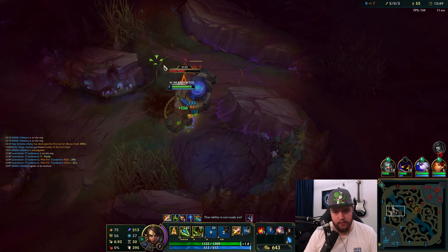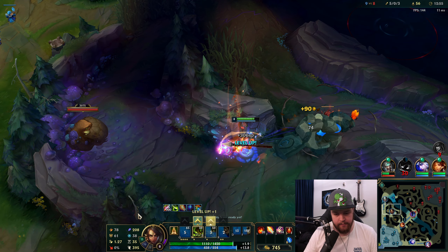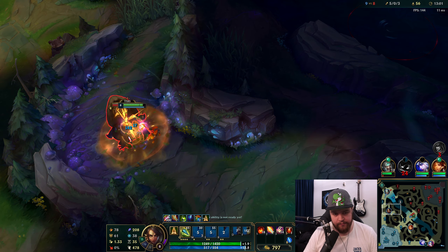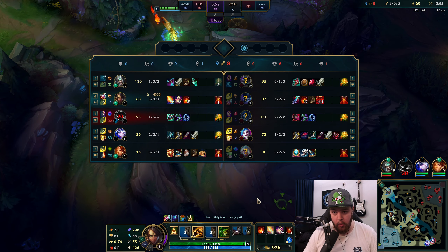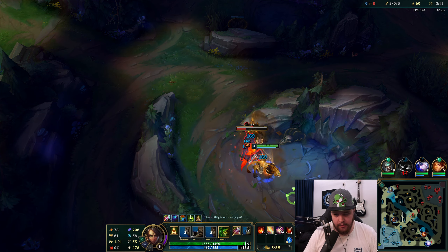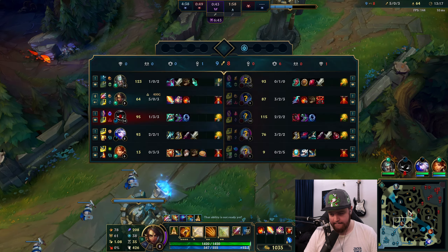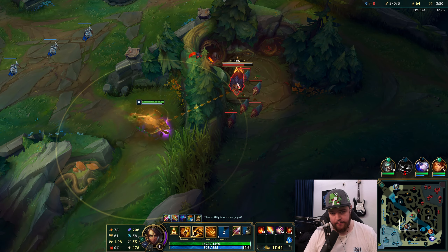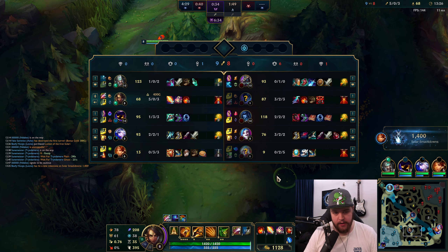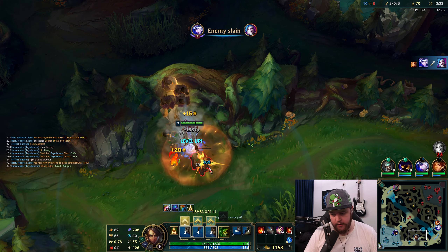Mid lane is dead for overextending and disrespecting Nocturne ult — I don't think there's any chance he lives. It's too greedy. I need to clear my top side camps now — we're looking very strong at the moment though. Nocturne went for that kill? You are an absolute maniac — I'll take it. Nocturne ult is down, so he's definitely going to be on his red buff. I need to clear my bot side camps; I'm a bit behind on XP, which is definitely not good.